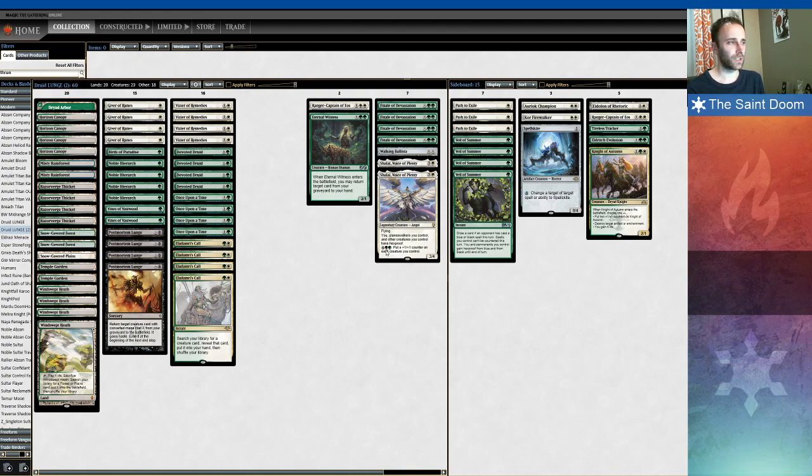So those are the win conditions. Eternal Witness combos nicely with Finale of Devastation. You can have a play pattern where you have a hand with 2 lands, a Devoted Druid, a Finale of Devastation, and an Eternal Witness — that's 5 cards, and those 5 cards are a turn 3 kill. You play your turn 2 Devoted Druid, and on turn 3 you have 4 mana thanks to the Druid and your 2 lands.